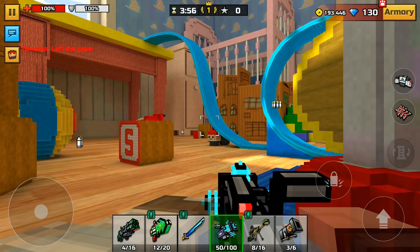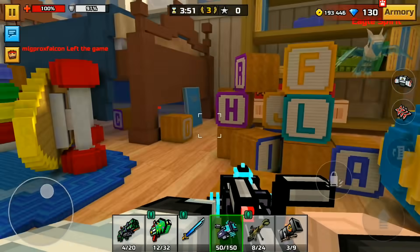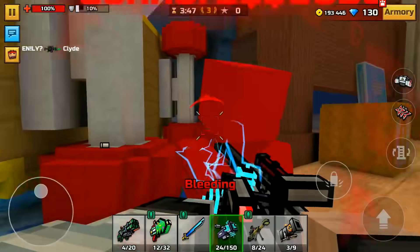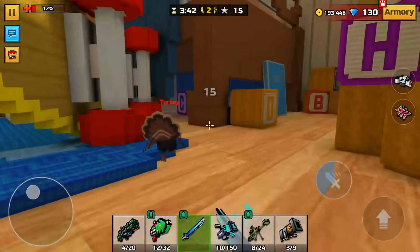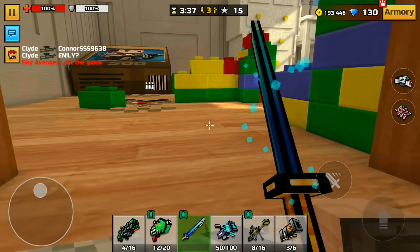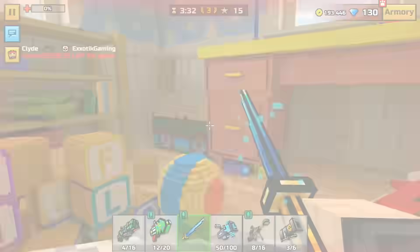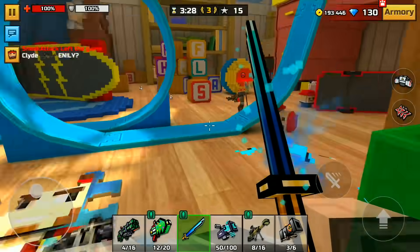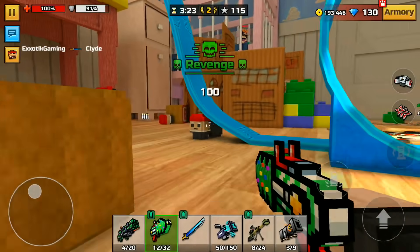We're gonna go into War of Toys one more time, and then I'll probably go to one other map or something like that. This thing takes a long time to kill even at level 65 — that's surprising. There's a guy named Clyde. So there's a person named Bonnie and there's this guy named Clyde. I wonder if he's actually friends with the other guy or if it's just coincidentally a Clyde who joined the Bonnie.